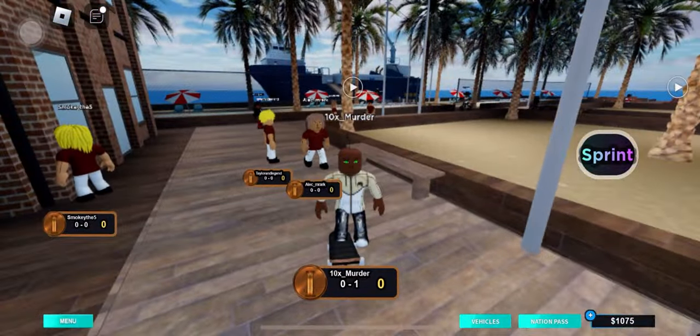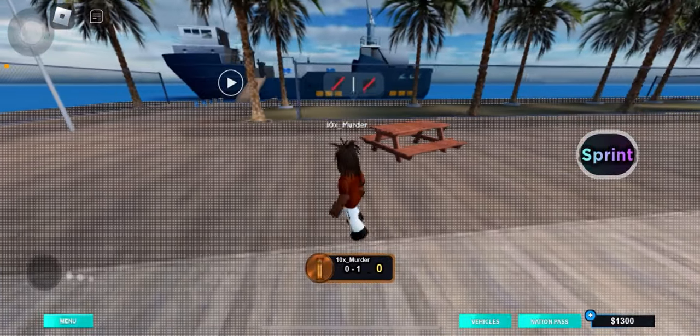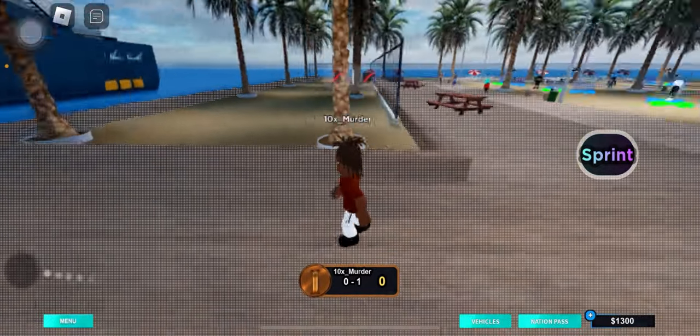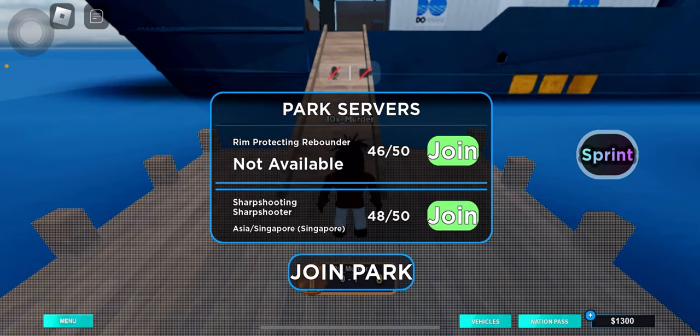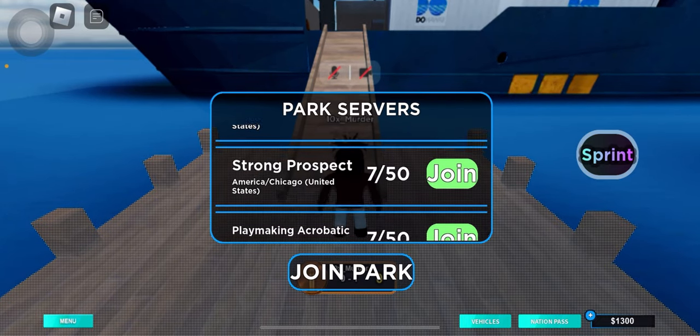And I think I'm going to go ahead and show you guys the park real fast. To get to the park, you have to go to this boat right here, and it should be in the plaza and matchmaking. You can join any server — all the servers are practically the same, but just join whichever one you like.